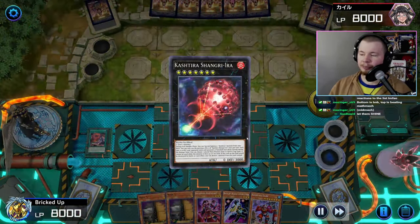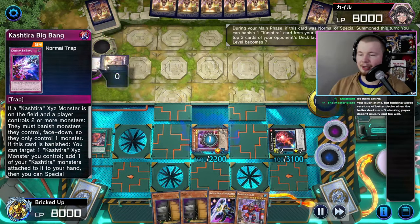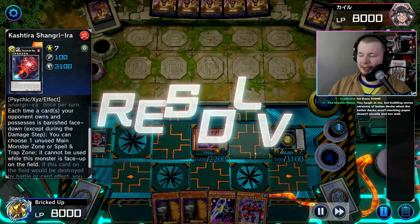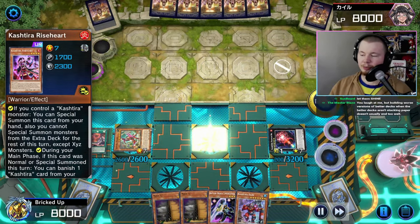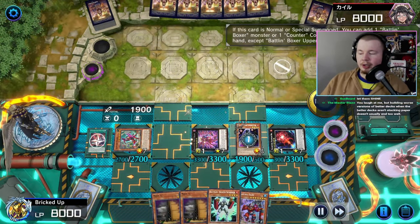You grab one of the materials on Shangri-Era and summon it. We grab Fenrir, make ourselves an Arise Heart — super crazy stuff. Then normal summon Uppercutter, search Battle in Boxer Sparer, special summon it, make King Dempsey, and King Dempsey searches our counter trap: Battle in Boxer Cross Counter. We detach our Boxer Sparer.